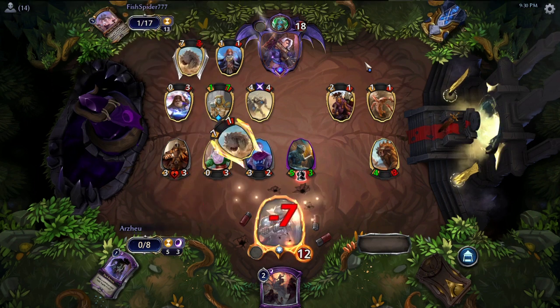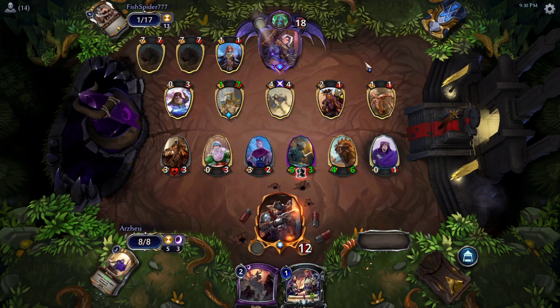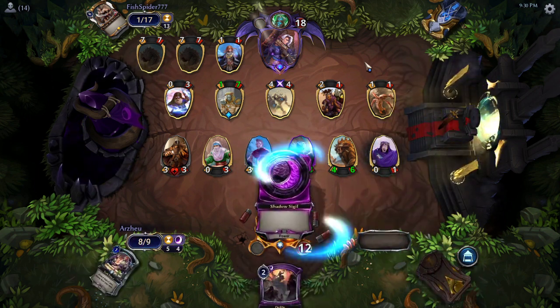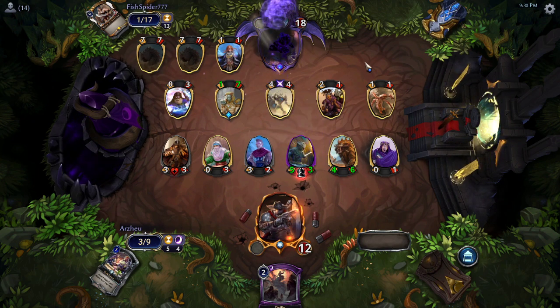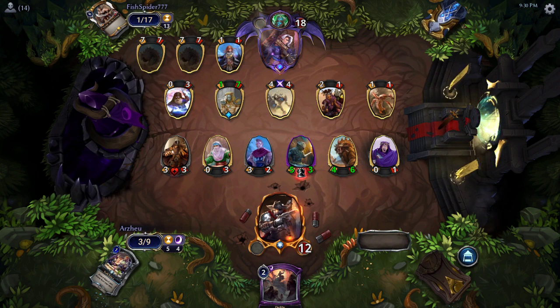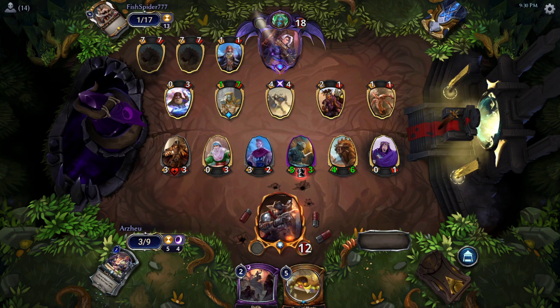Arzu killing the Rectifier instead of the Sabertooth — maybe worried about it getting bought back again and killing off more Relics. And now Arzu has enough for the Stranger. First though, we'll see Ayan come in. There's nothing really worth silencing here — stealing from the Market instead. Fish Spider still has things like Moondial, Horn of Plenty, Vital Arcana, Xenon Initiation as well.